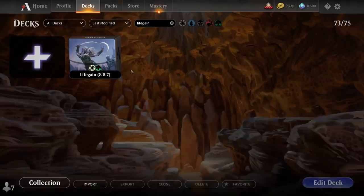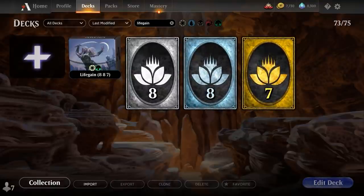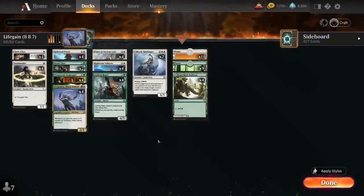Hello and welcome to another Magic Arena gameplay video. Today we're taking a look at another standard deck as part of my ongoing budget series here on Channel Fireball. For today's budget deck all we need are eight common wildcards, eight uncommons and seven rares. The reason we don't need a ton of wildcards for this one is because it's basically an upgraded version of the new green-white starter deck.